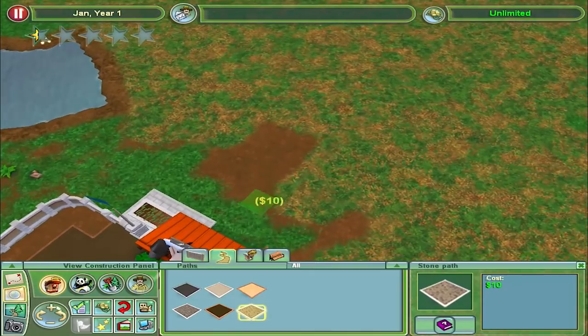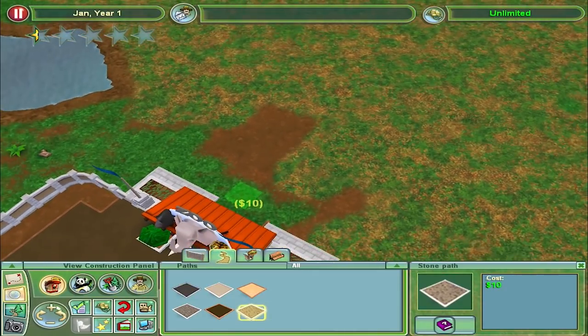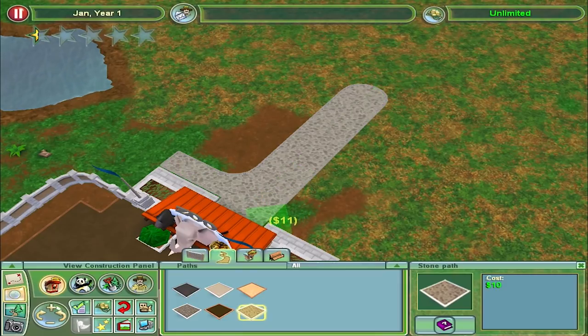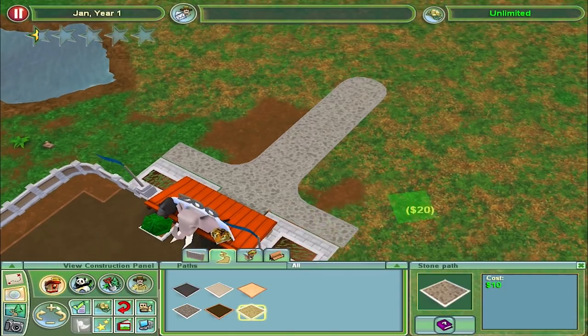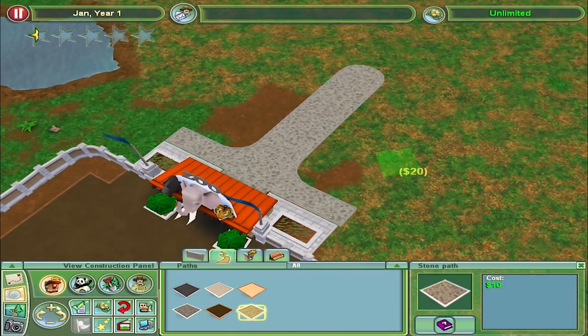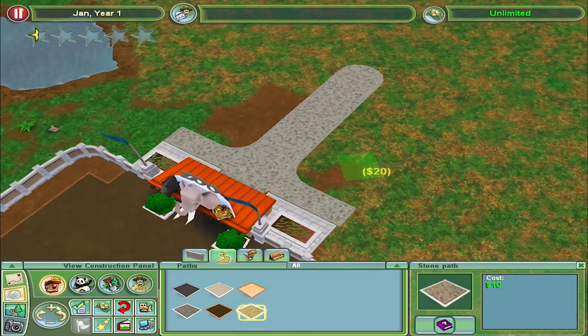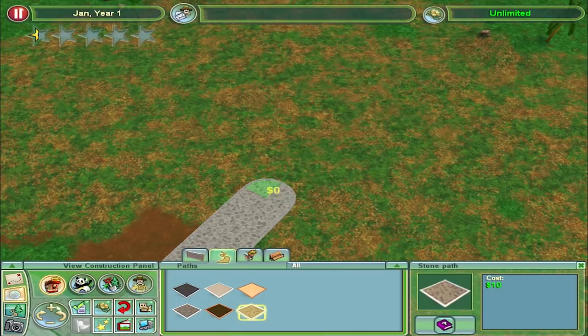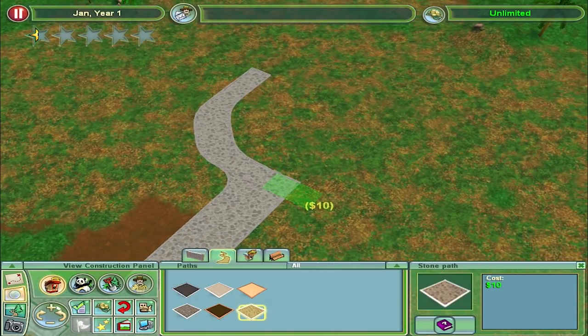I quite like that stone path we just had down, but I want to do it myself. Let's bring that to about there and down to here. There's this weird double-grid thing going on — you can build on a smaller grid or the larger isometric grid, which is kind of cool. It does mean that paths on an angle are wider, which is kind of weird.